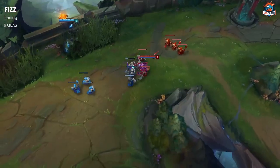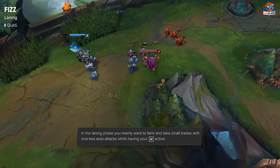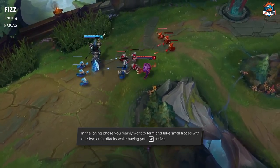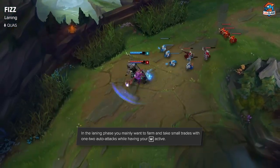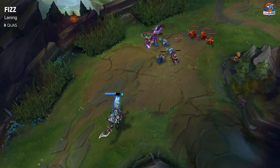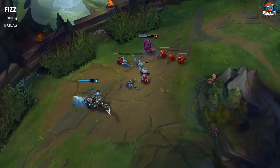In the laning phase, you want to take small trades with one auto attack since your W does pretty high base damage over time. Generally, you want to just be last hitting and farming early on until you get some points in your abilities and until you get your ultimate.